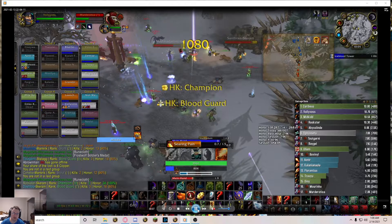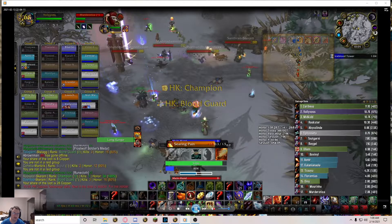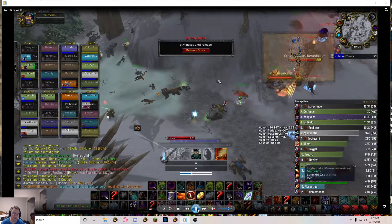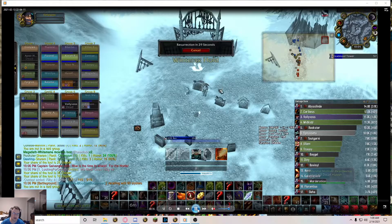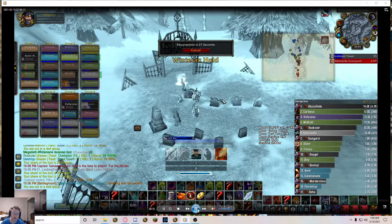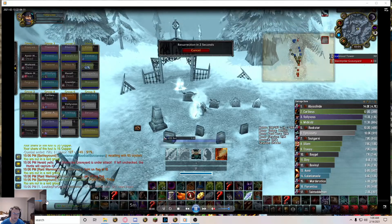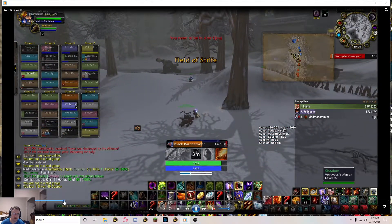I'm just spamming Searing Pain because my mana is low. I'm also starting to take the front line so it's causing a lot of knockback, so I wasn't able to get that cast off unfortunately. Now let's go to the next part of the video, just to show another fight as an example.